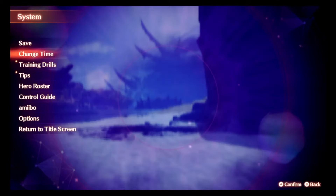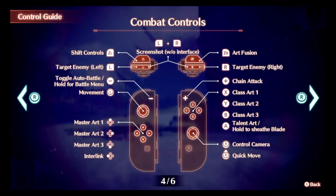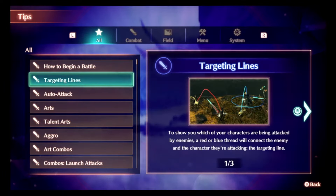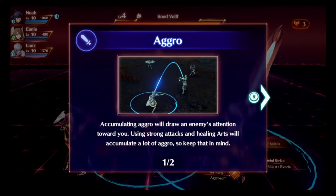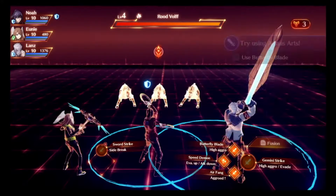There's an actual control guide you can reference, which makes things a lot easier to learn. Things will begin to click as you play more and defeat different types of enemies and bosses. Auto-attacking, targeting lines, arts, talent arts, aggro, and art combos are all fairly easy to pull off. Xenoblade 3 does a better job than parts one or two because it combines both of their art systems and streamlines everything, making it less complicated and more satisfying.